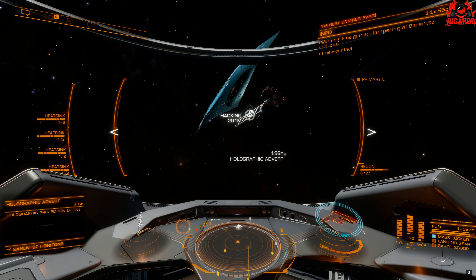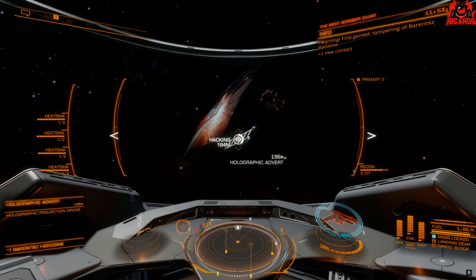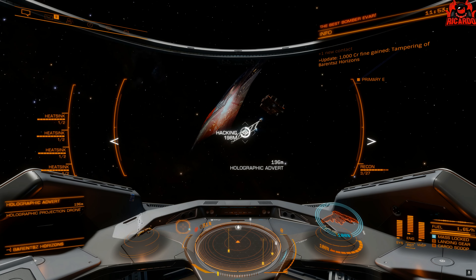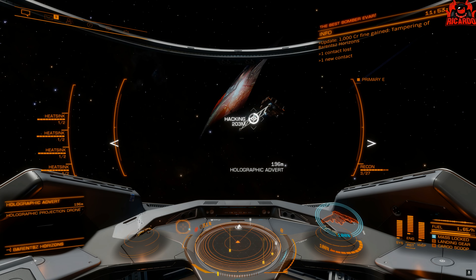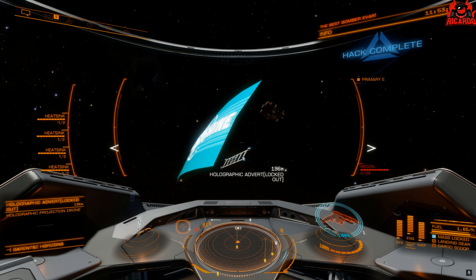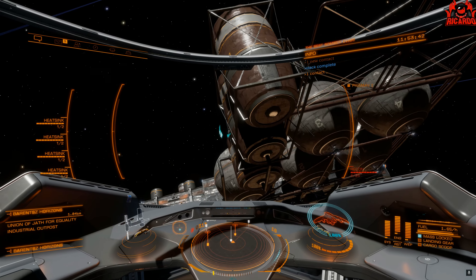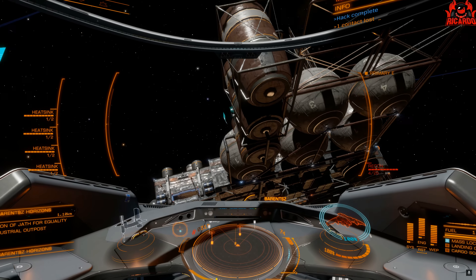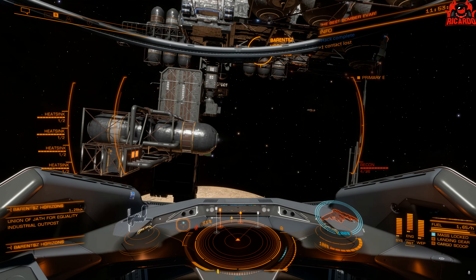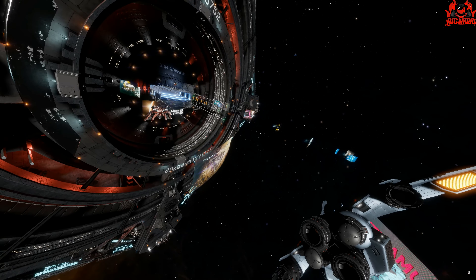You get three limpet types for the price of one, especially on a grade three controller, or if you're in a bigger ship you can have nice big shields and laugh at anyone who fires at you. Outside an outpost it's relatively easy — you're not going to get too much trouble. Hack complete, no problem there, and you may or may not get merits towards your ranking with your Power Play version 2 power.